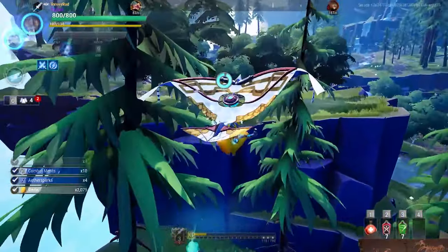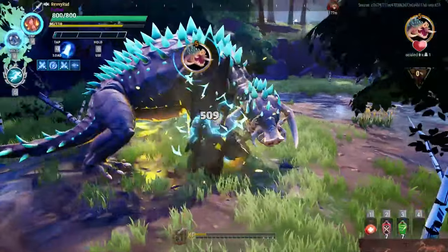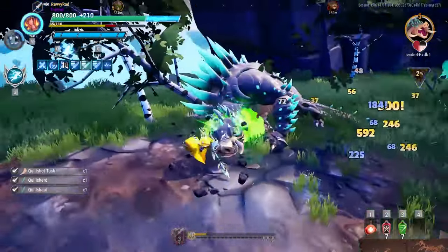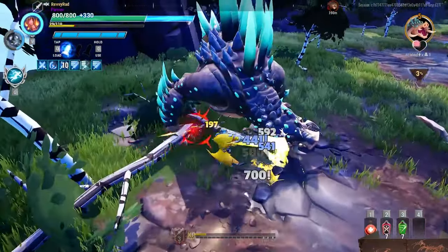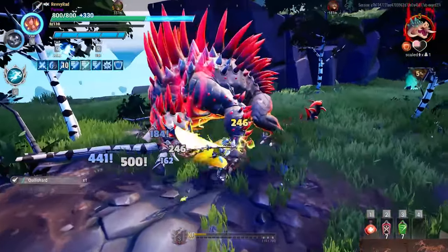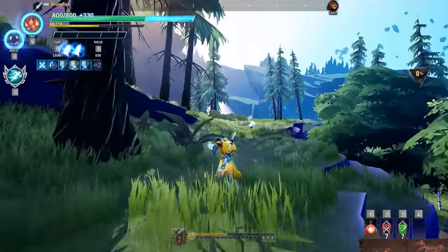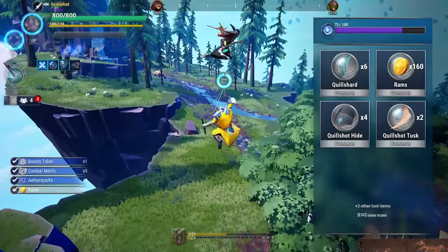Got another chest over here, gonna fight a Quill Shot again. The double XP weekend was quite huge for me. I managed to get several reforges on top of getting several hunt passes done, which gave me a ton of Aether Sparks, which allows me to get more Aether Hearts. I'm sitting on a surplus of about 12 Aether Hearts, and I still have extra Aether Sparks for normal reforges. As my weapons level up, I'll be able to handle that pretty much immediately.